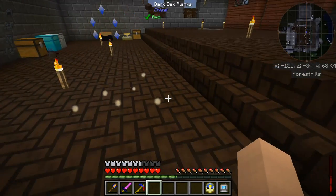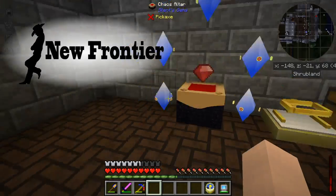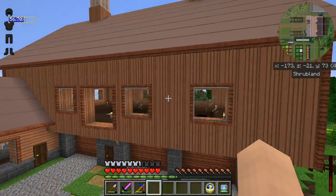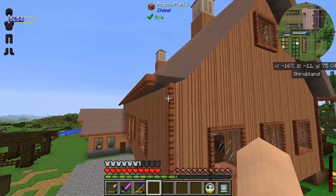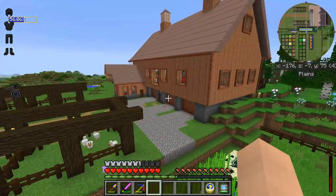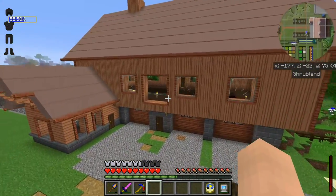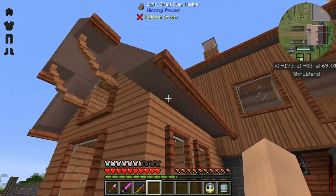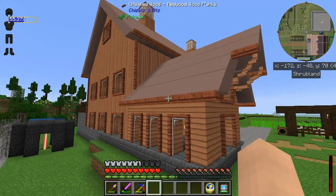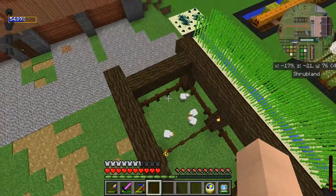Hey guys, this is Nefarious411 and welcome to episode 30 of the New Frontier. I'm just sitting here in my base after a long day of putting up all of the other trim and gutters. I think this is essentially where it was before one of the pack updates. I forgot how much I like all of the different trim — it adds a depth to my house that I didn't have before. It just seemed rather plain, but I like it a lot.